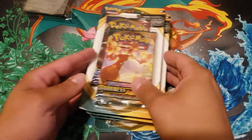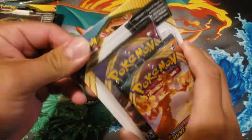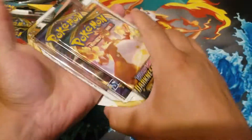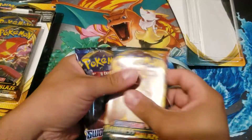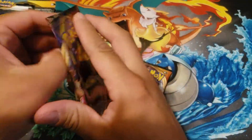Alright, welcome back. Got some Darkness Ablaze and Sword and Shield blister packs again. We're hunting for that Charizard, so let's see what we're gonna get. First up, Sword and Shield.